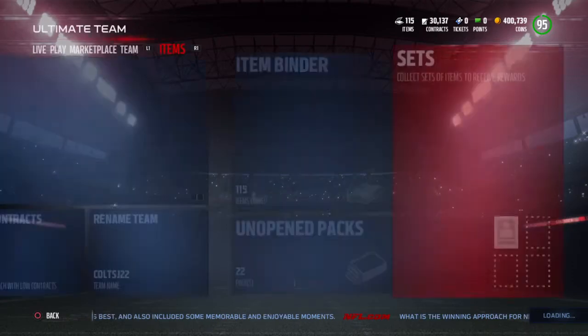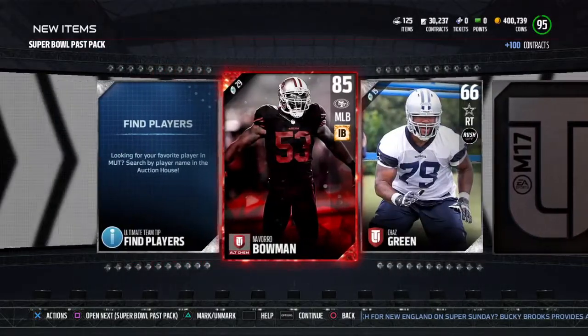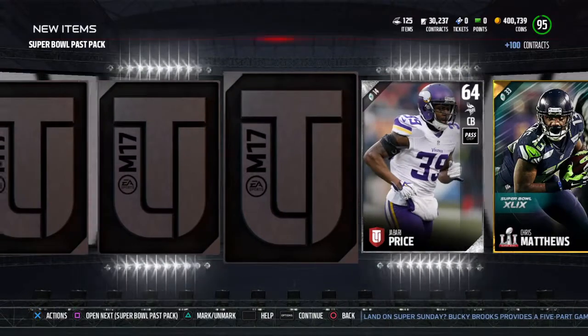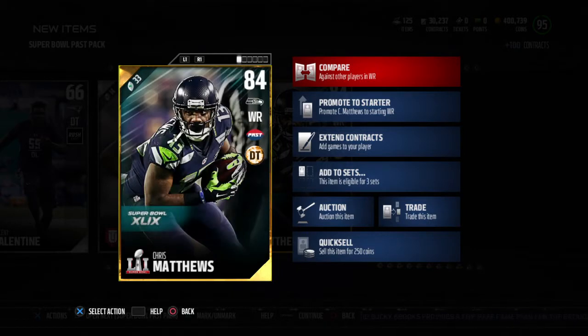These guys I just pulled are non-auctionable and tradable, but I think I can probably throw them in a set - not sure though. There's a 96 Mike Singletary out there. We get a Navarro Bowman - that's some fire to start it off. Chris Matthews now - these Super Bowl players, I have to think about which Super Bowl they're from.